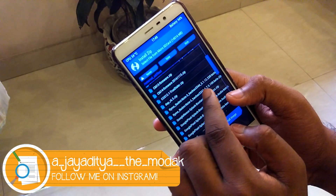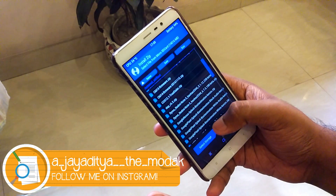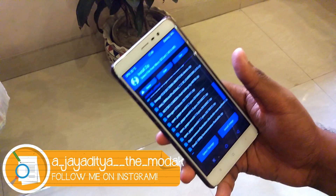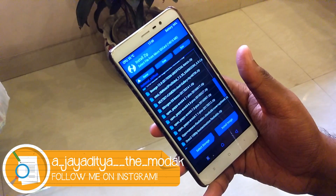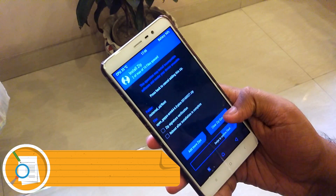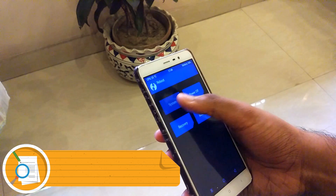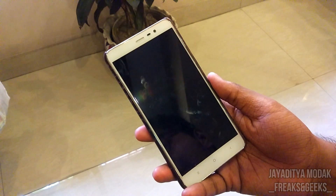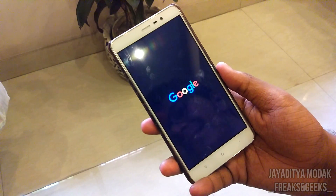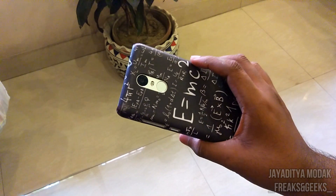Select the Flyme Redmi Note 3 6.7.15r zip, then go to Add More Zips and select the OpenGApps 6.0 pico package - links are in the description below. Swipe to confirm flash. Once done, go back, hit Reboot, and hit System. This will boot your device into Flyme OS. Note: the boot image shown is manually flashed - this is still the Redmi Note 3.